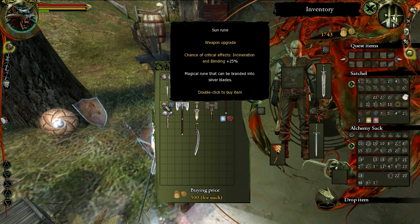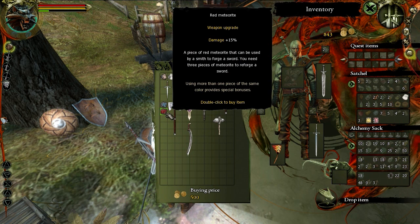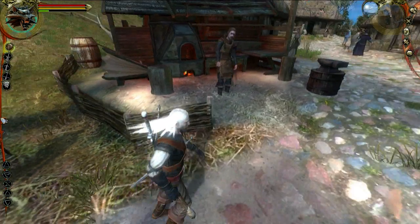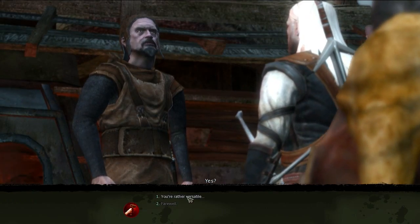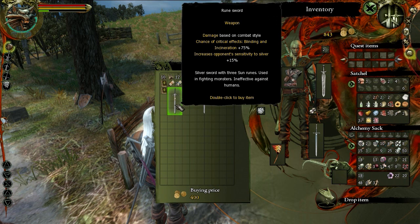The player wonders if the two effects - incineration and blinding - are combined rather than one or the other. After testing, they discover the sword slot requires three runes but currently only has red and blue. They consider trying silver runes first and check if they have meteorite in their stash. The game pre-generates the rune slots, and they find three sun runes - confirming that stacking does work.